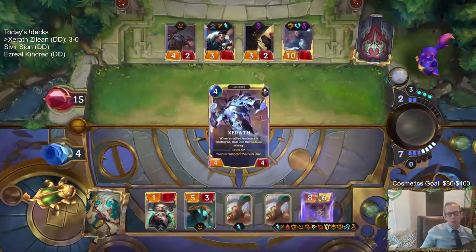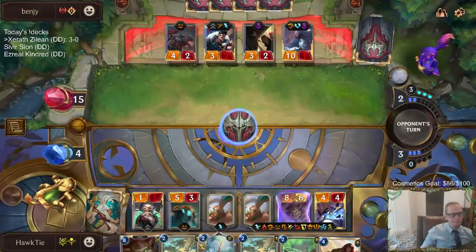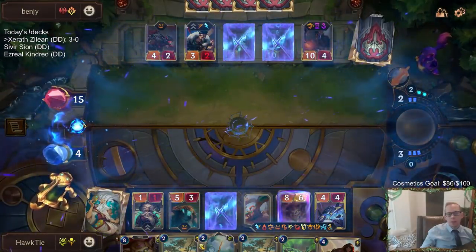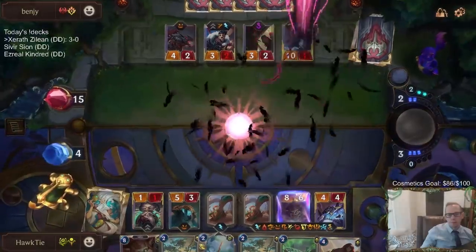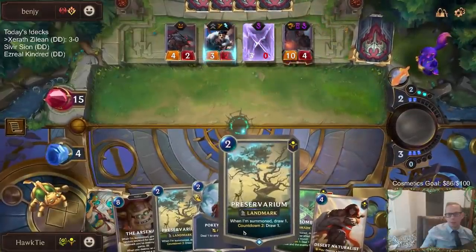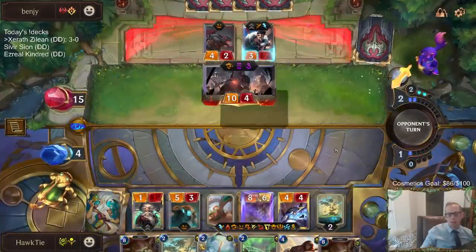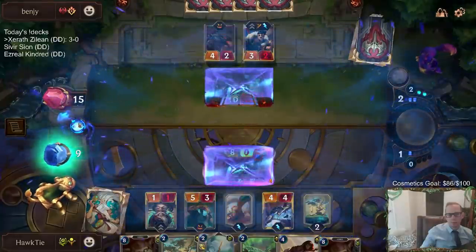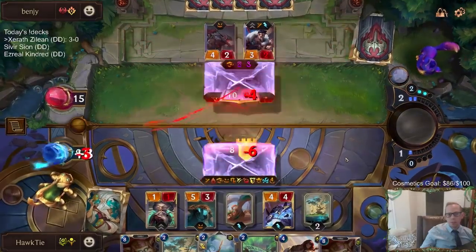We're going Xerath. It's very risky because they had Draven on board so they could have Whirling Death — no, Whirling Death would have killed us. They're going to Flock their own Scion. Flock their own Scion means that thing dies. I guess I could have Poked Stick to look for stun when I found it. Back to nine health. These are the plays they had to make to kill my Arsenal so the Arsenal doesn't kill them.